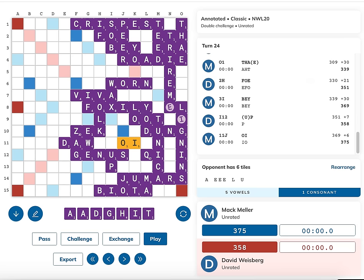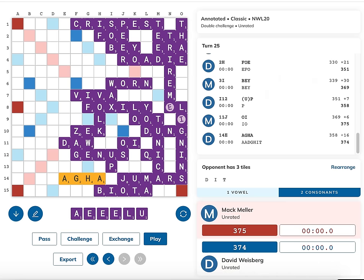He played the word AGHA, A-G-H-A, on row 14, forming the two-letter word AB for 16 points. This brought him to within one point of me - I'm now up 375 to 374. AGHA looks like a very good play. He's trying to use all his tiles as quickly as possible, playing four tiles at once. He saves D, I, and T - and DIT is a valid three-letter word - giving him potential outplays at 13C making TA, or at 15C making AB.